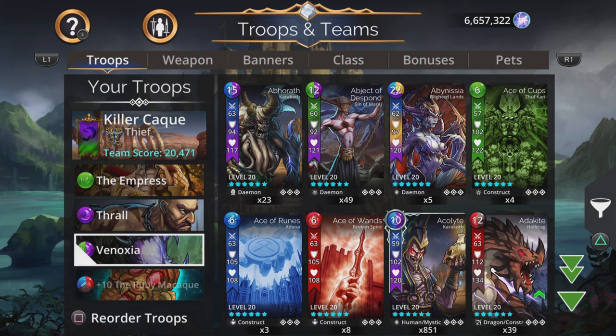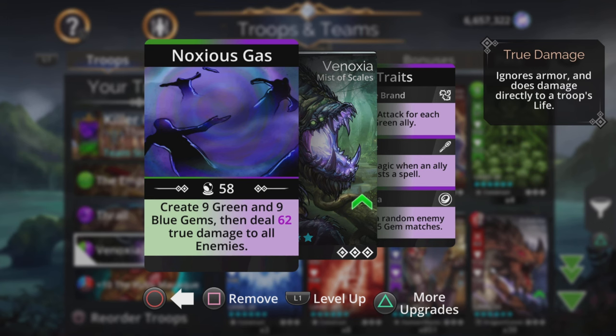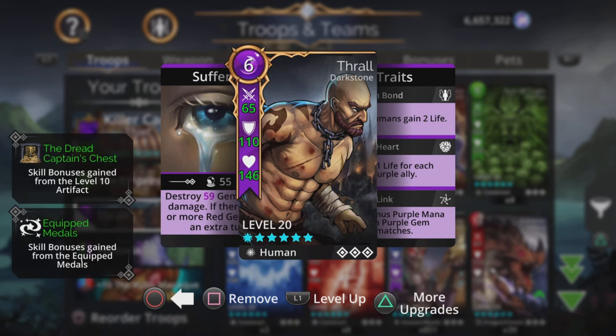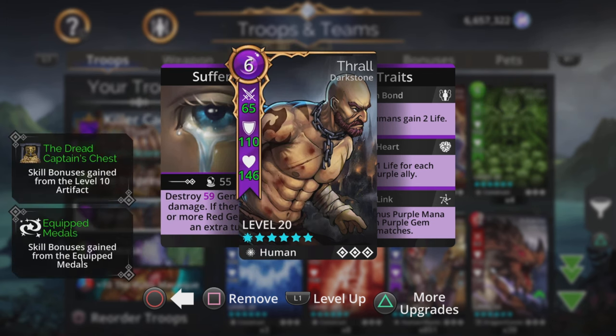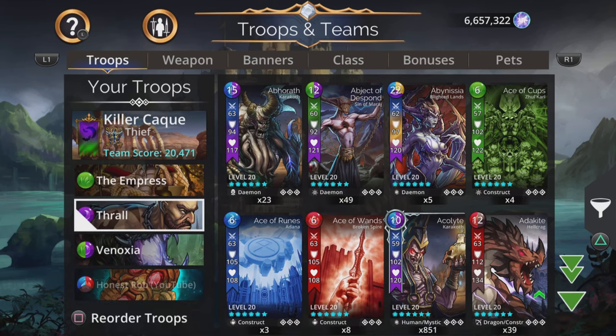Macaque uses blue, red, and brown. Vanoxia uses green and purple and also does true damage to all. The core thing about Vanoxia is it creates green and blue — the green can charge up Empress and itself, and the blue can charge up Macaque, giving it a nice extra boost in power. Thrall is super useful in this team: gains bonus purple from purple gem matches and destroys magic-based gems. With the plus two purple banner, a single match of purple means you are ready to cast Thrall and charge up the whole team.